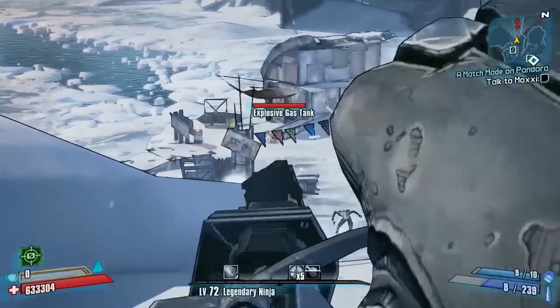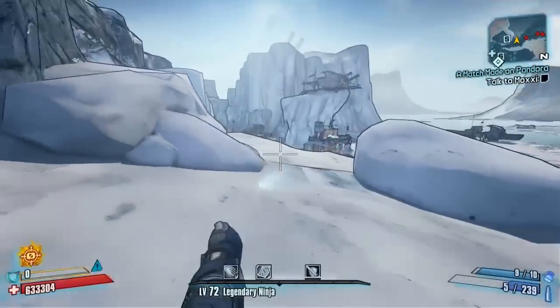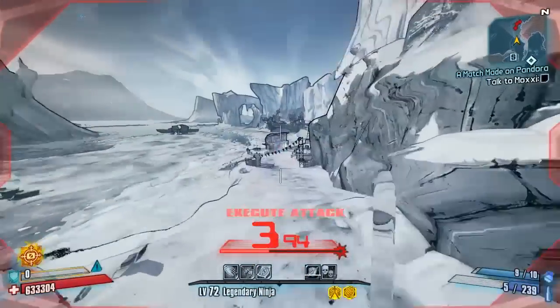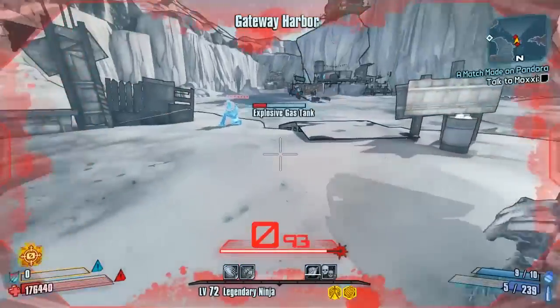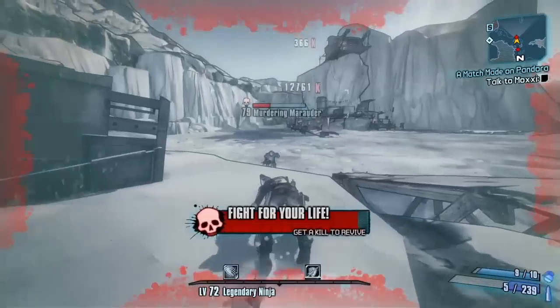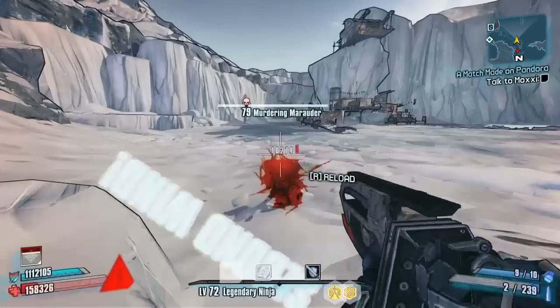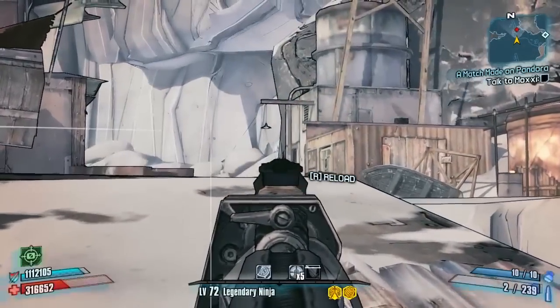Very advanced Zero users, especially on Overpower rate. This weapon is called the Skewer and it has massive boosts into sniping capabilities as well as melee capabilities. Anyone with a sniping Zero will be amazing with this weapon, and anyone with a melee Zero will also be very good with it.